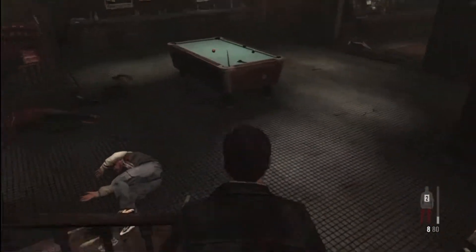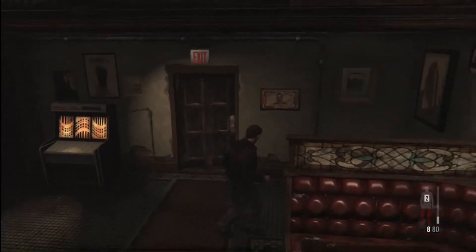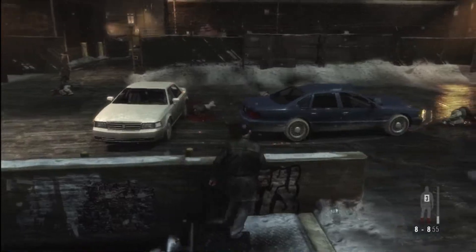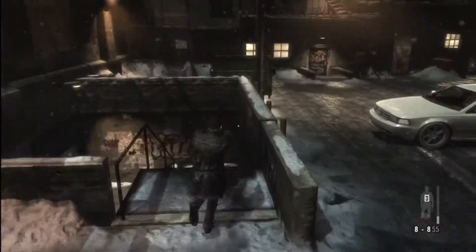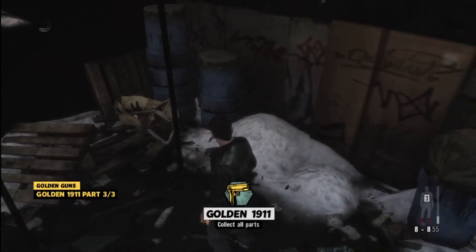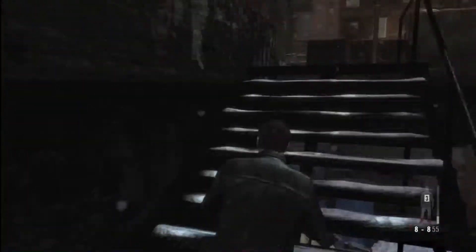Our next part is going to be in the back of the parking lot — there's a little gun battle there. After you get out of the bar out the back, your partner is over there. Before moving on, head back down the stairs you came out and our next gun part is right there. Gold 45s — how sweet is that!